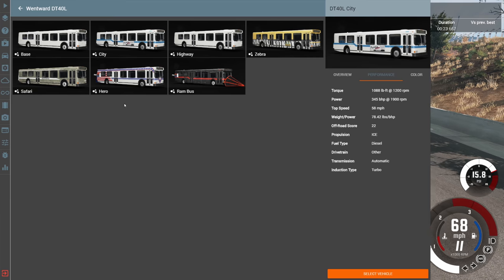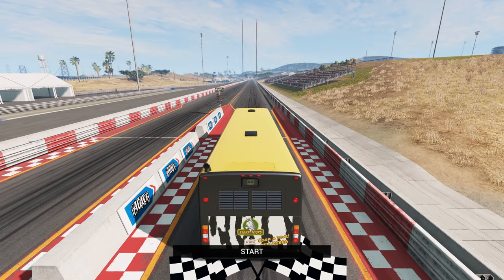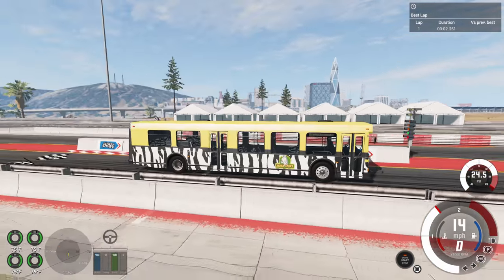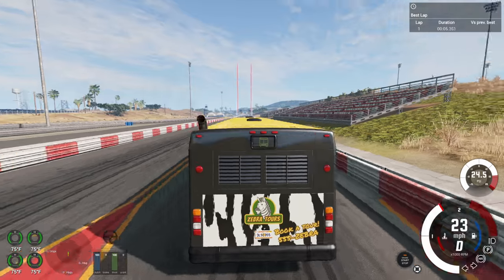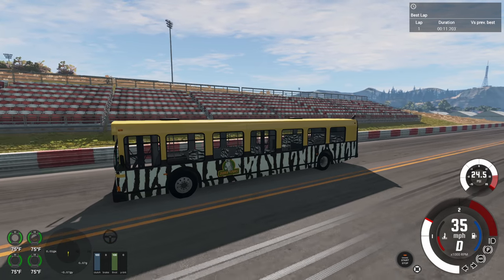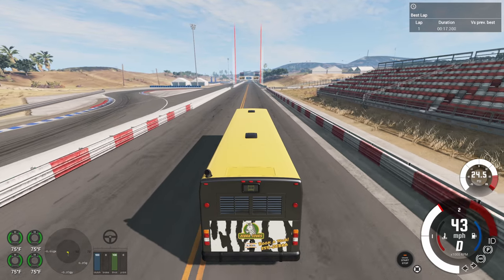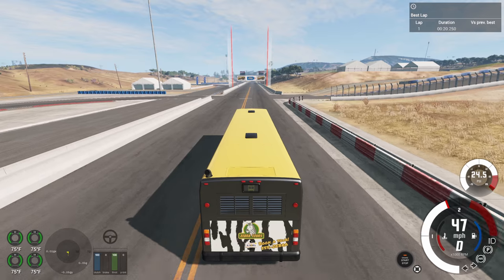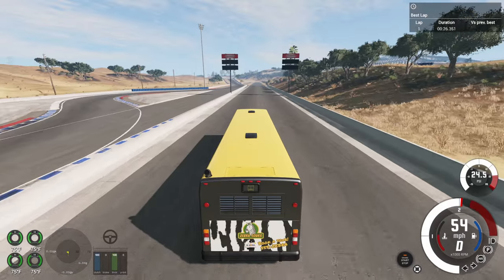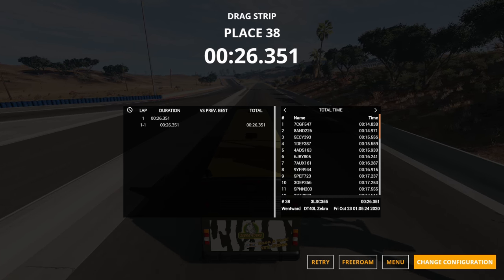The final vehicle is the Wentworth DT40L — we'll get the zebra version, basically identical to the base but with a cool paint job. I expect this to be the slowest production vehicle. It's not going very fast — it feels almost as slow as the Vantastic we drove earlier which took almost 30 seconds. There's 20 seconds passing and we're still going up to 51 mph. Time: 26.351.